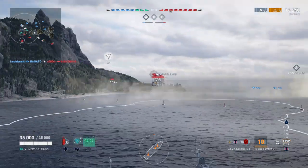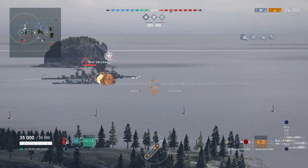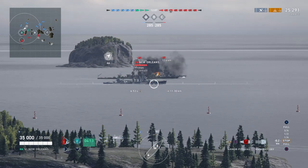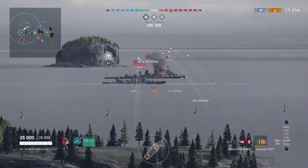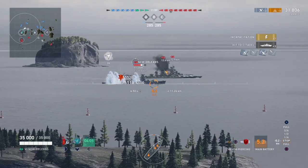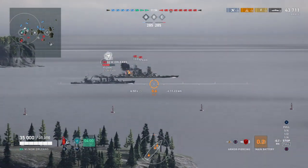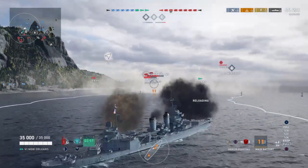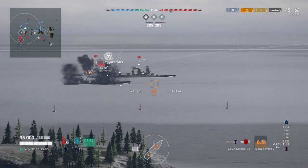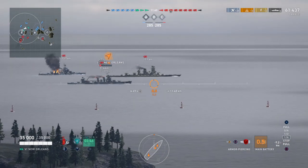He's detected, out in the open, can see shots coming, and yet he's sailing broadside. Although the New Orleans is classed as a heavy cruiser because of its eight-inch guns, it's not heavily armored — and you can see three citadels there with our first salvo. He continues to sail in a straight line with absolutely no change to course or direction, and we get a further three citadels and knock out his engine. He seems completely oblivious to the fact that he's being lit up.